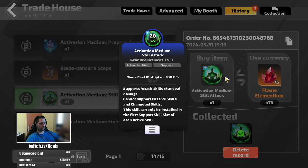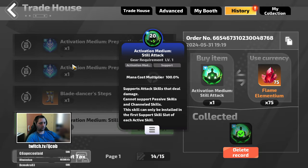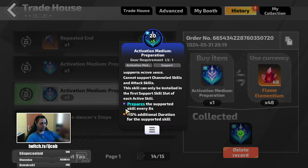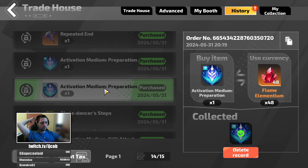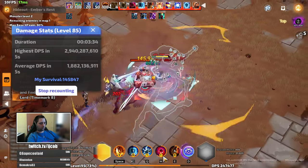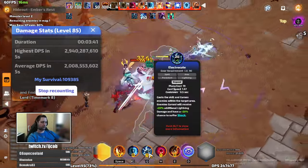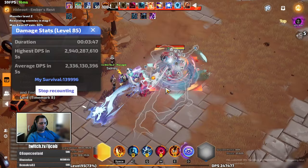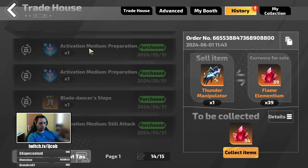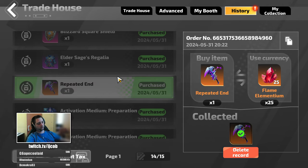I bought almost perfect versions of them — almost perfect version of Still Attack is around 80 fe's, but you can get lower damage ones for around 10. Medium Preparations with 8 seconds I've been buying for 50, but those are not necessary — they just automate your buff skills. You need to press your buff skills once during the map, like the burst, and then just press the electrocute curse every now and then. So I'm not counting these three into the base price.